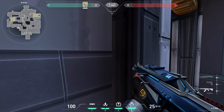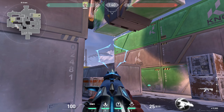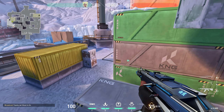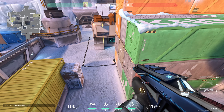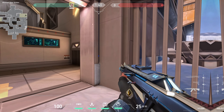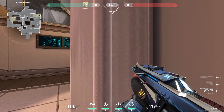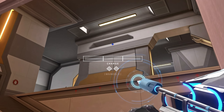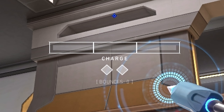Stock yourself here, then aim here, and do one bar with one bounce. Stock yourself here, put the letter A to this spot, and do a full charge with one bounce.